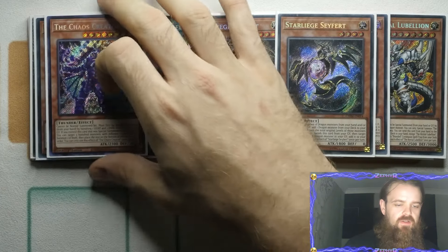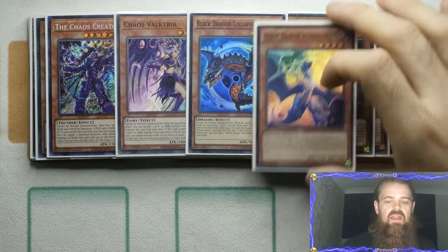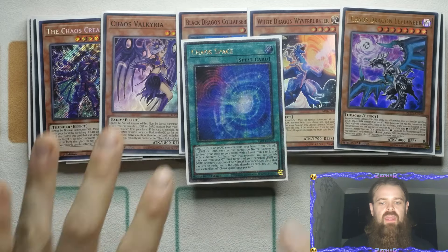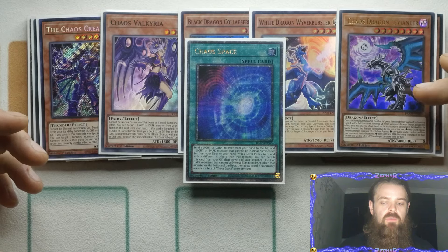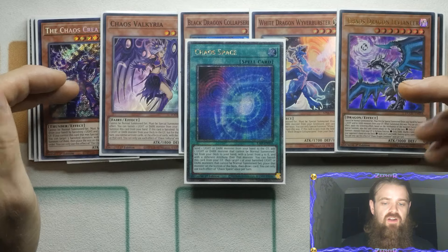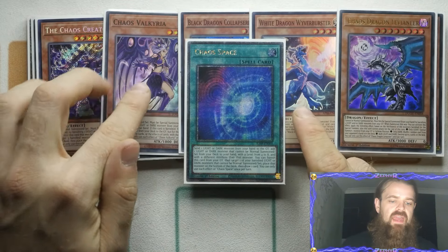The next engine we are playing is the Chaos Engine. We've got the one Creator, the one Valkyrie, Collapsed Serpent, White Wyvern Buster, and Levianir, backed up by the Chaos Space. This is a very tidy six-card engine. You've got an Aggressor and a form of Disruption in the Levianir, an Extender in the Chaos Creator — or like a Double Extender because it can bring back some of your Banished Cards — and then General Extenders in the form of the Collapsed Serpent, White Wyvern, and Valkyrie.